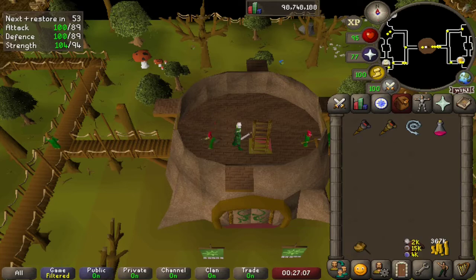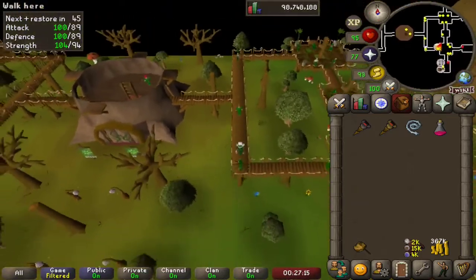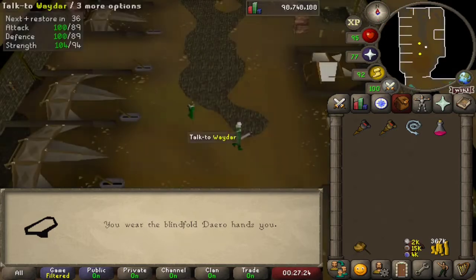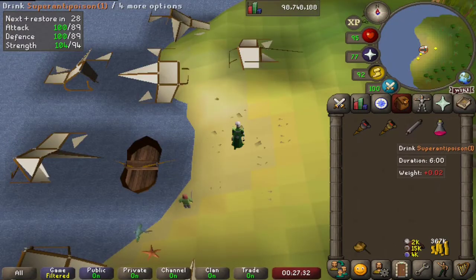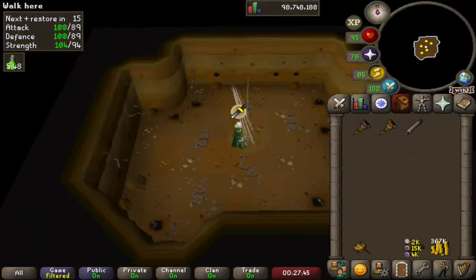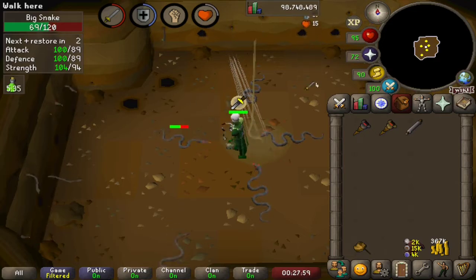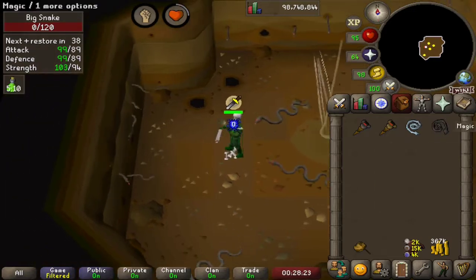For our next and final sub-quest, we will be freeing King Awowogei from Ape Atoll. I'm in the Grand Tree right now as we need to go to Crash Island. Unfortunately we won't be able to do this one completely either, but I'll show at least a little bit. We talk to Daero, travel with him — he'll take us to the hangar and Waydar will crash us into Crash Island. We run east, chuck on Protect Melee, and go down into this pit — hello, big snakes! We kill one and it drops its corpse, which is the thing you stuff with certain ingredients found on Ape Atoll to free King Awowogei. We take a snake corpse and get out of here.